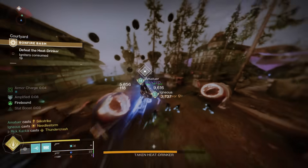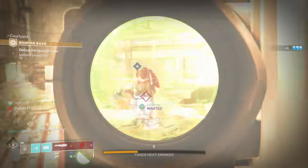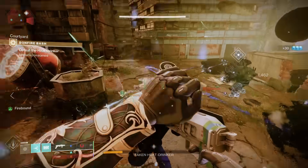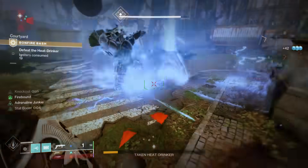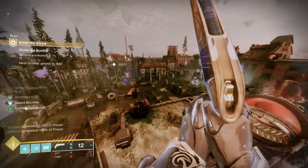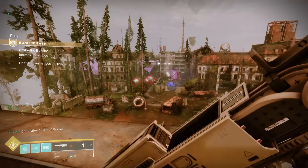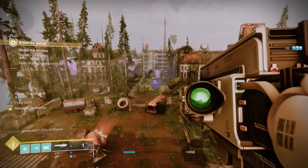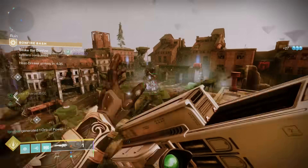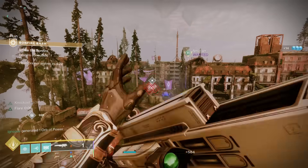While doing all this, keep checking your event card for challenges you can complete simultaneously. For the challenge requiring shotguns, hand cannons, or rocket launchers, I recommend equipping Eyes of Tomorrow — if you kill four enemies you get your ammo back. In Bonfire Bash you can just go to a rooftop and absolutely farm enemy spawns over and over with the Eyes of Tomorrow, completing that challenge fast while also helping your team clear the activity quicker.